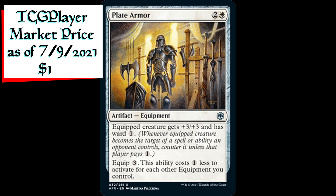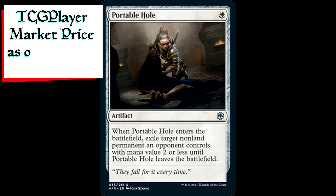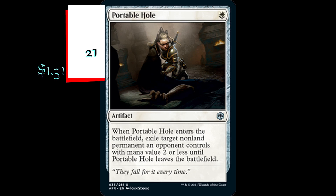Plate Armor is an artifact equipment for two generic and one white mana. Equipped creature gets plus three plus three and has ward of one generic mana. Its equip cost is three generic mana, and this ability costs one less to activate for each other equipment you control. Portable Hole is an artifact for one white mana. When Portable Hole enters the battlefield, exile target non-land permanent an opponent controls with mana value two or less until Portable Hole leaves the battlefield.